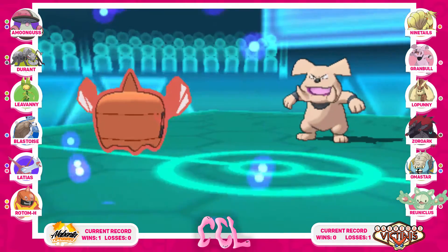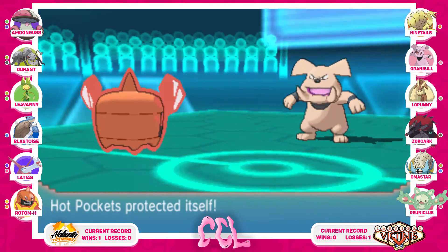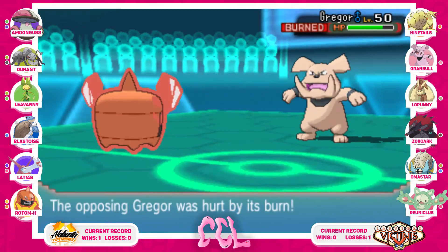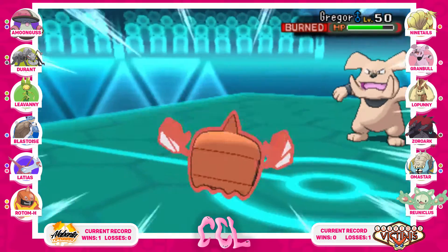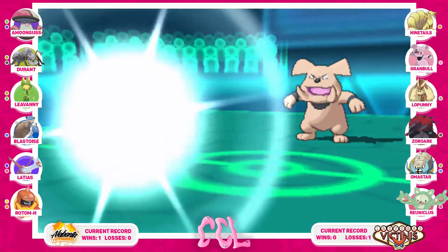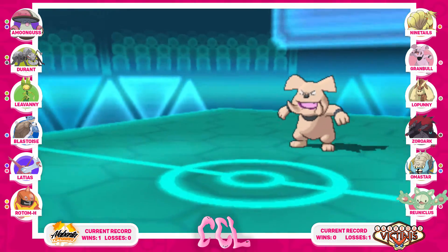He actually misses Stone Edge there — super unfortunate for him. I go for Protect, revealing it a bit early, because I wanted to save it for Mega Lopunny to force a High Jump Kick miss. But I just wanted to get damage off on Grimmsnarl — seeing the way he brought it in, he really wants it as a check to my Choice Scarf Latias — so I just want to get damage off so that Psyshock can finish it off.